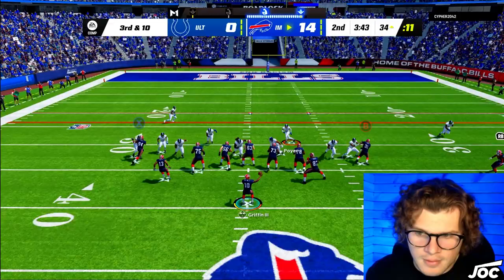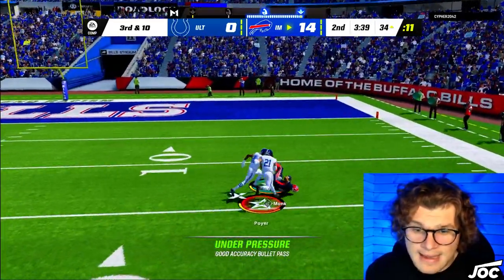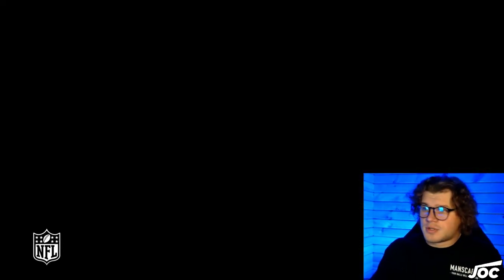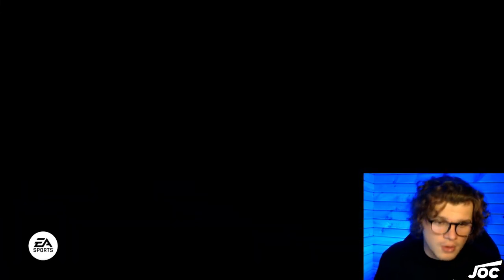Third and ten, 34-yard line. Looking for Art Monk — gonna highball that, and we get our feet down. That's a great catch from Art. He's out of here — we beat man coverage. Short and Elite on all of our receivers, Deep Out Elite on two of them. You can't run Cover Zero versus me.